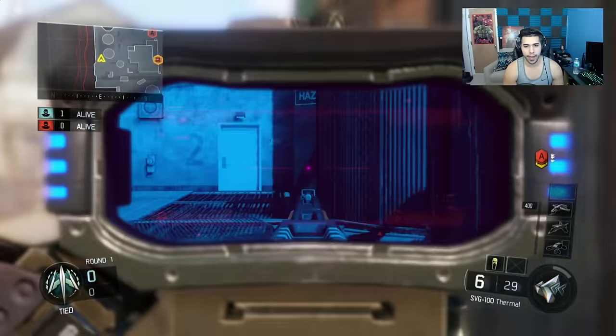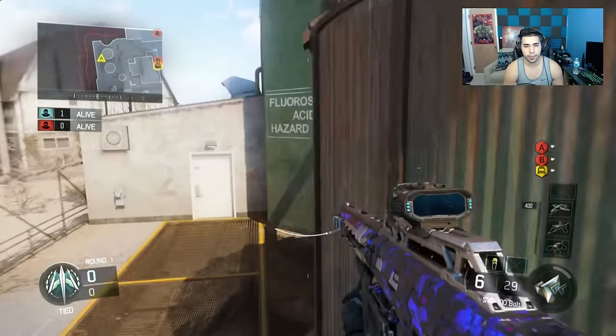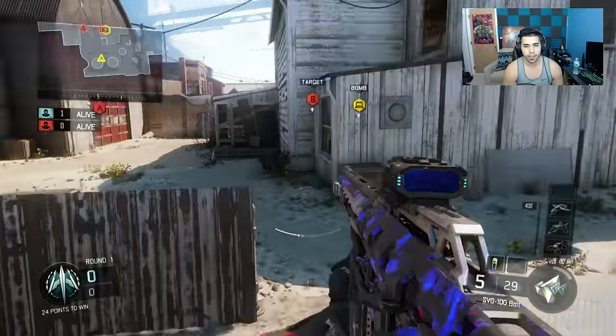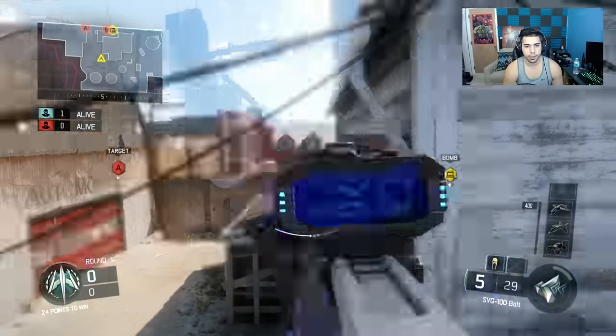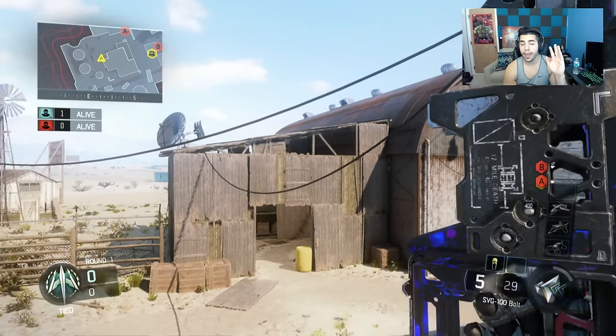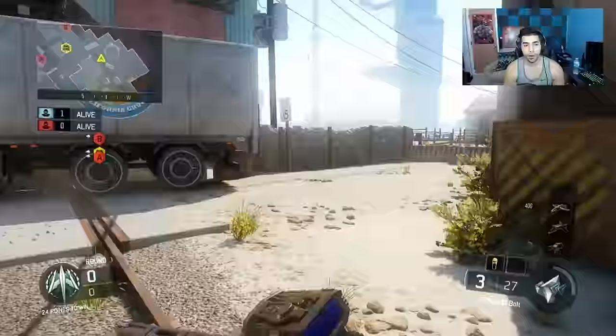Next up we have the Cylinder variant — this one is not used often, but I think it's really good because you catch people off guard. People expect you to be up high or maybe here, but you just come out of nowhere from the left. Front to center, Cylinder, boost up — boom, headshot.